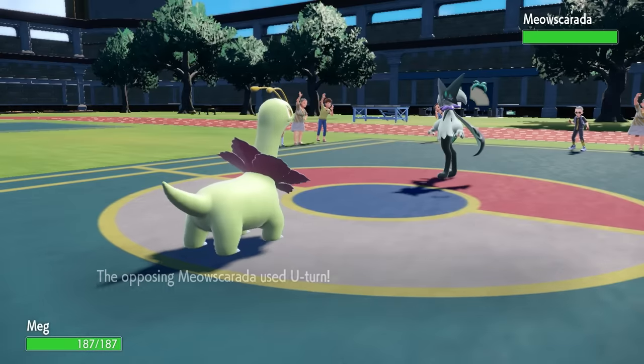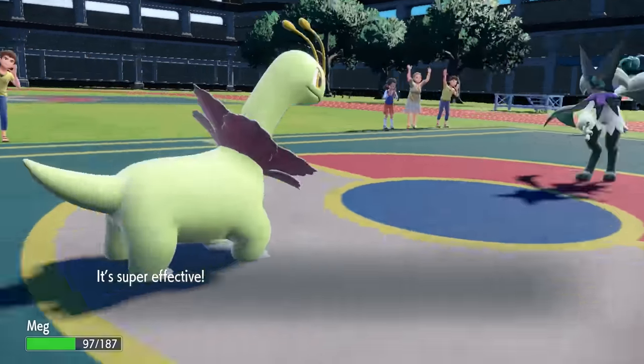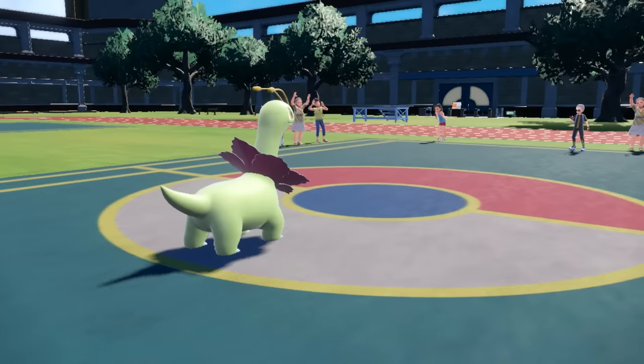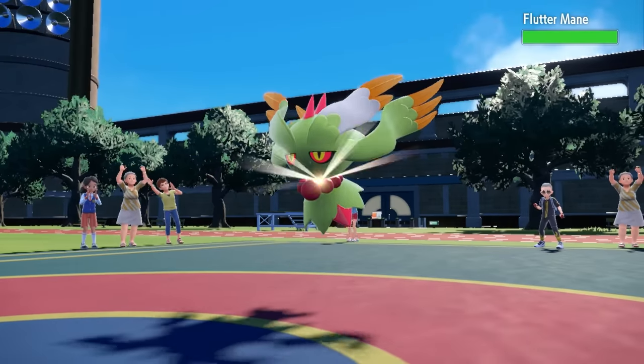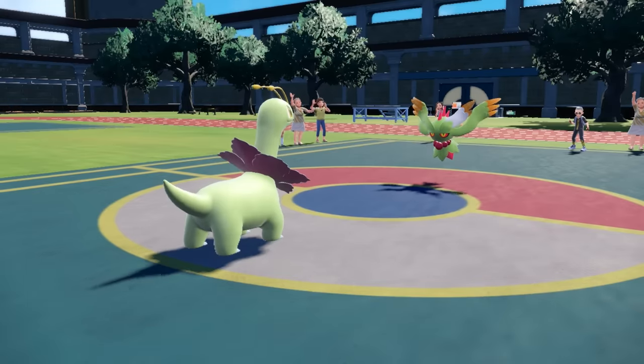Meganium comes in thinking it's a nice little day — and then boom, a U-turn hits it and life comes at you quick. The U-turn with the STAB is going to do around half, and I'm actually defensive, so that hurts. Meganium is not great in this matchup — not good in general, but in this matchup especially — probably not going to be able to pull off too much.